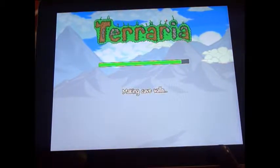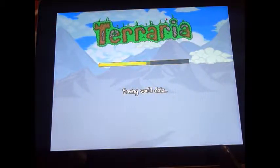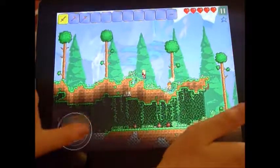Now this is just what it creates. It takes longer for normal worlds but it's worth the wait for big worlds, because it really does make a difference — there are so many biomes. You get double biomes and stuff, you get ice biomes. You get like two corruption or two crimson biomes.